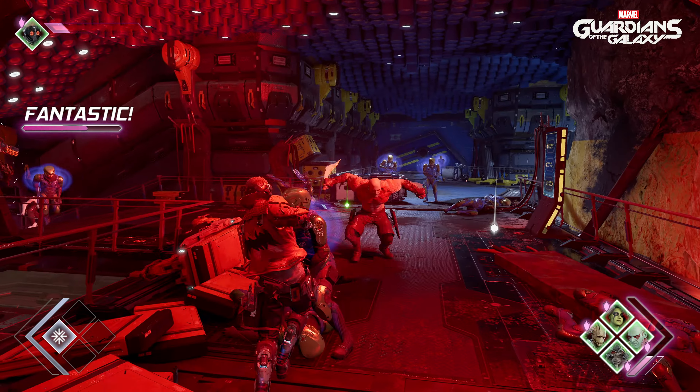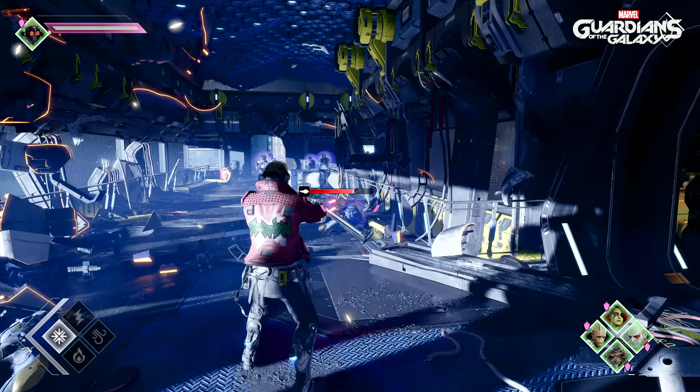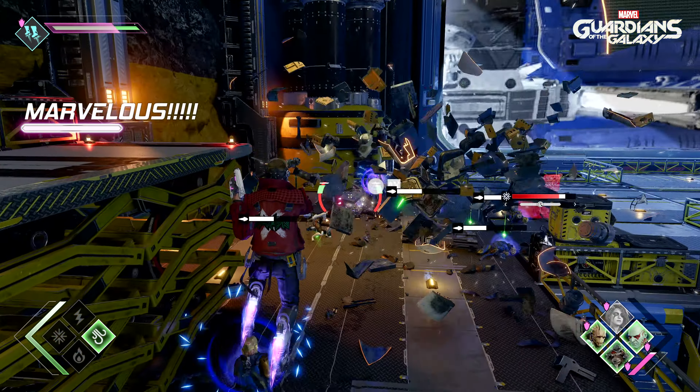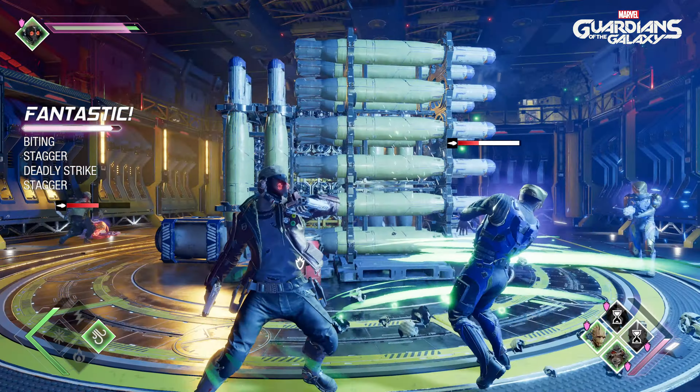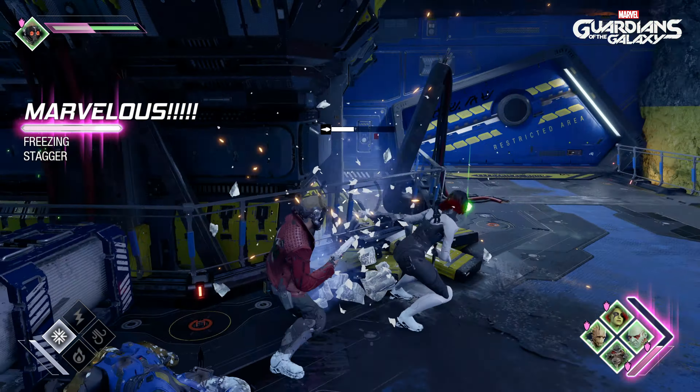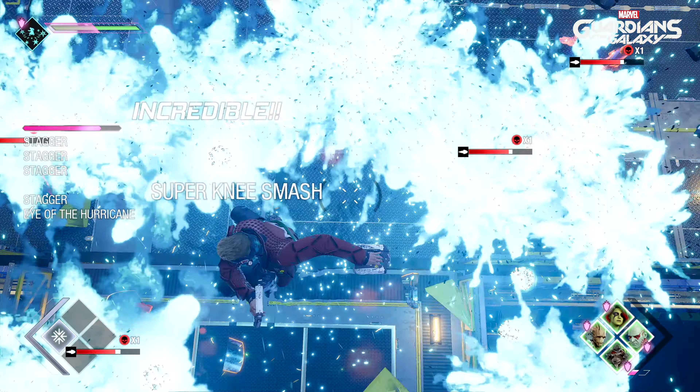Star-Lord has a daring and versatile combat style. Use your jet boots to zip around the battlefield or get a bird's eye view while you strategize. You can also take on enemies in melee from afar using your signature elemental blasters. As the story unfolds, you'll unlock the four elements, each with their unique advantages.